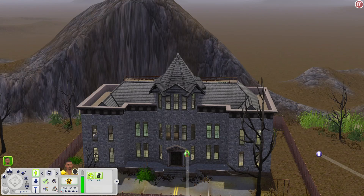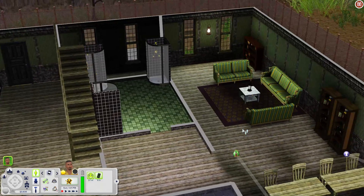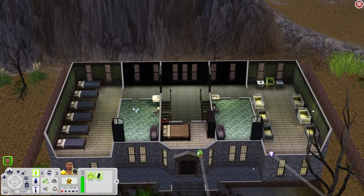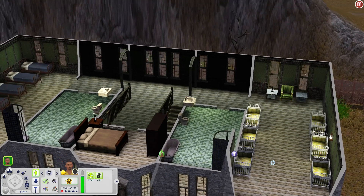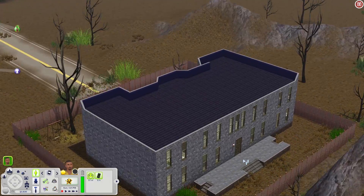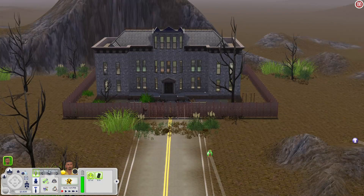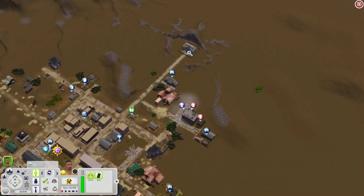This big mansion — let's check it out. Inside there are tables, a kitchen, bathrooms, showers, a sitting area with more tables. Upstairs you have a bathroom, a bedroom, more beds, another bathroom, and a nursery area for lots of babies or toddlers. There's a back area to build onto. Wait — is this like an orphanage? There's a little swing set out here. I need to check out that save file y'all!